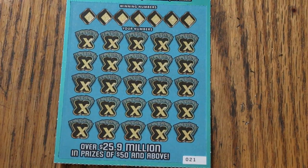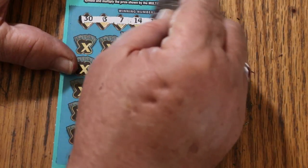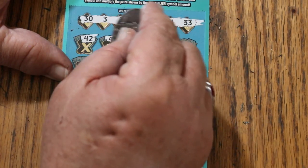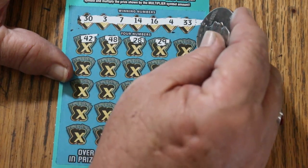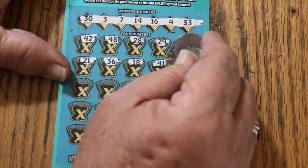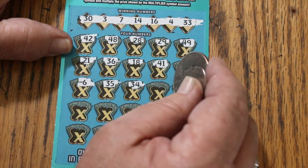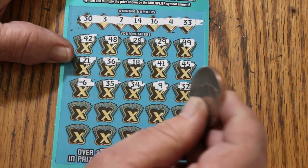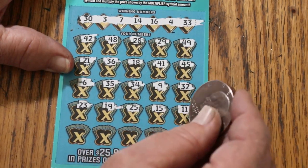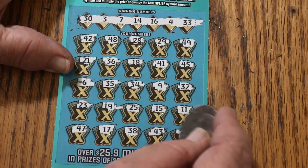Moving on — ticket number 21. Here we go. 33, 7 again, 14, 16, 4, and 33. 30, okay. Let's find a multiplier. 42, 48, 28, 29, 49, 21, 36, 18, 41, 45, 6, 35, 34, 24, number 9, randoms 32, 23, 19, 25, my number 15 — no help — 11, 47, 17, 38, 43, 24 in the corner.